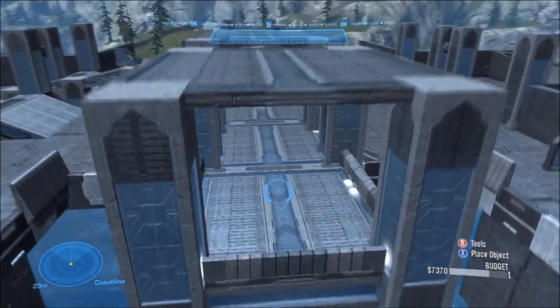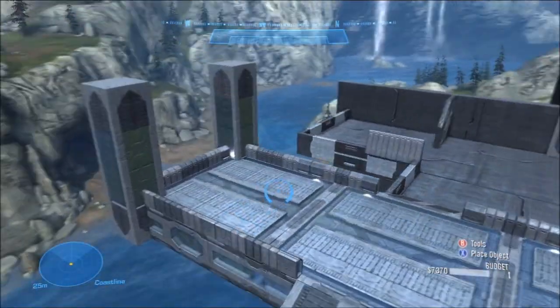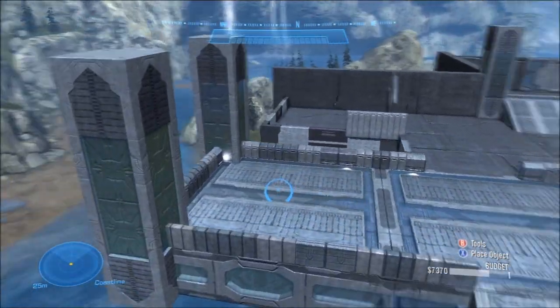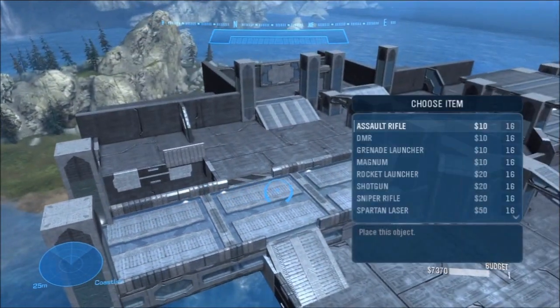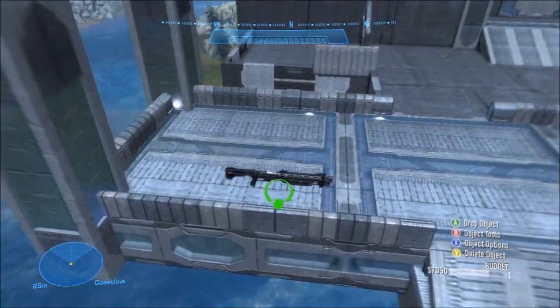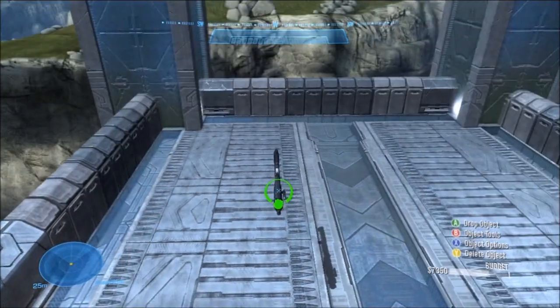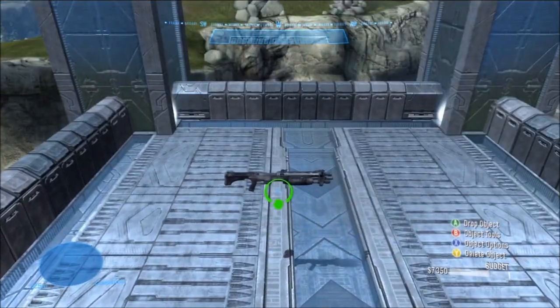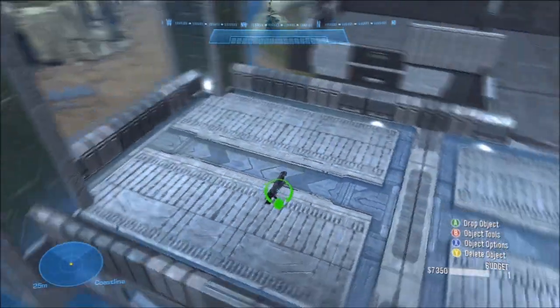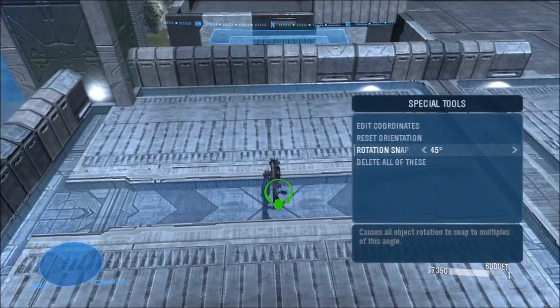The first thing I'm going to do is decide where to put the main power weapons. Power weapons are weapons that can do very high damage in a single attack, usually being able to kill an opponent in one or two hits. Examples of power weapons are the energy sword, the rocket launcher, the shotgun, and the sniper. Power weapons are going to be the main focus of your players' attention, especially during Slayer. Generally, in a symmetrical map such as this one, you should try to put power weapons near the middle of the map, away from each team's base, in order to make your players work for their reward.